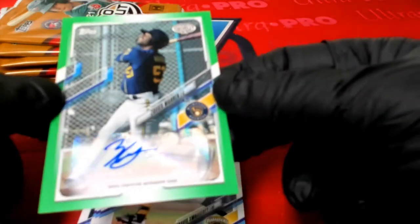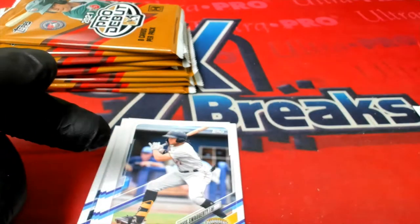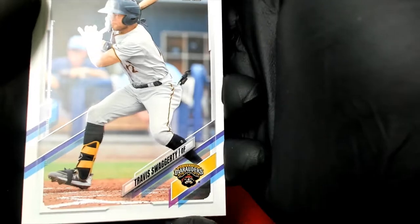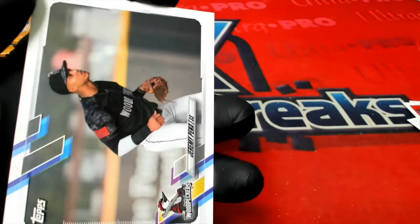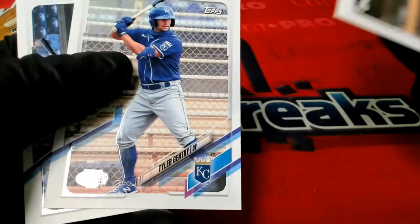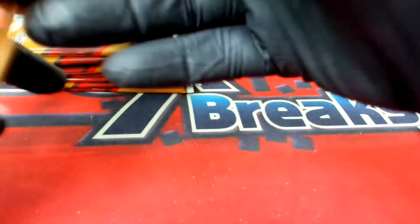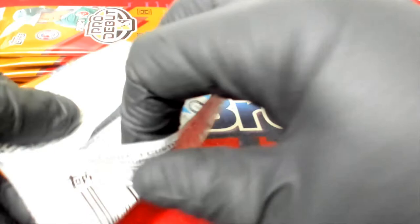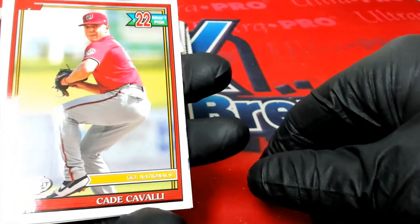That green is nice — a little bit of matte to it, and the player is nice and shiny. Really like this design, really dig it. Up behind that we have Travis Swaggerty — get all the swagger! Pena and Gentry round out that pack. On to pack number two. First pack green auto — yes!